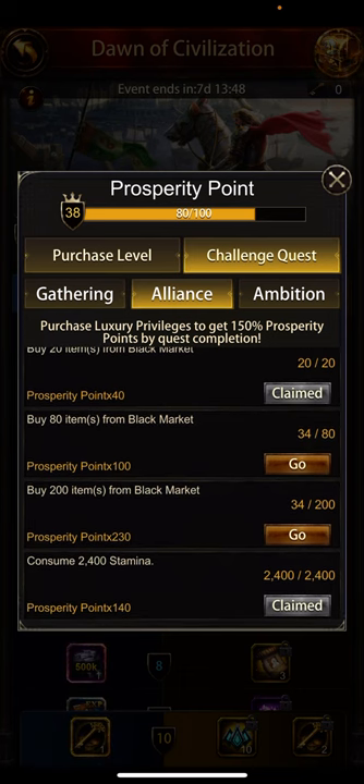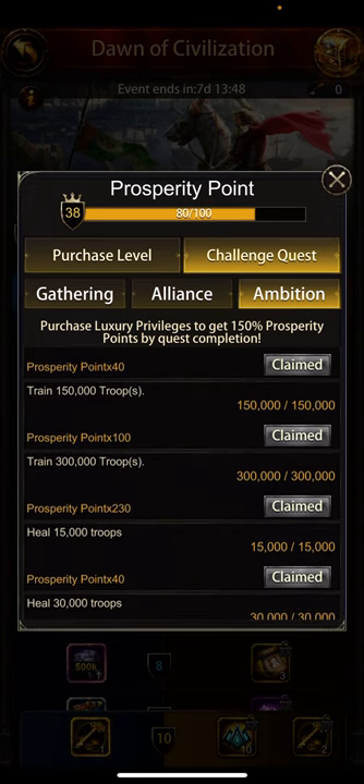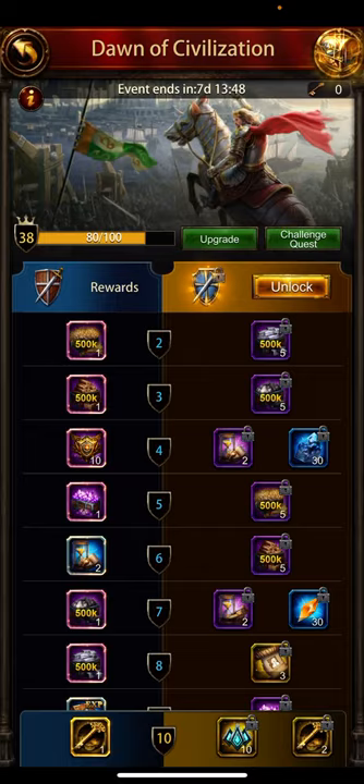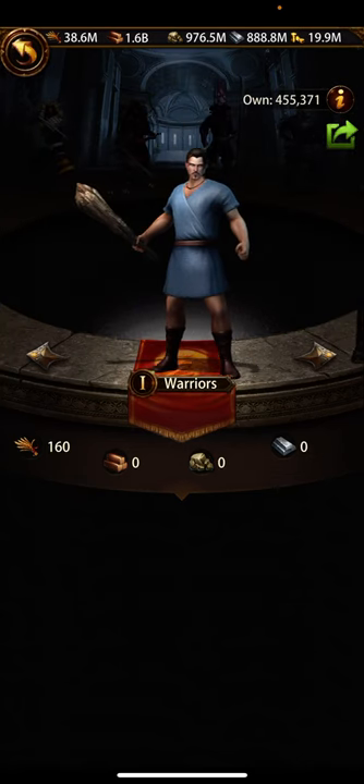After every four hours the black market refreshes — keep checking and come back to purchase items. Donate, speed-up, and black market are done. For consuming 2400 stamina, this is completed when you join alliance wars attacking monsters. For training troops, you can complete this by training level one troops. I've completed 300,000 level one troops which also helps with other activities. Level one troops only cost food, and since your city is always producing food and troop upkeep consumes it, it's better to use that food to train level one troops.